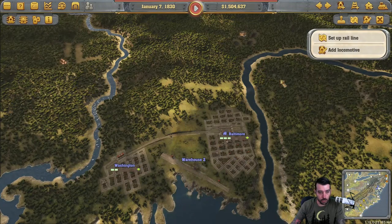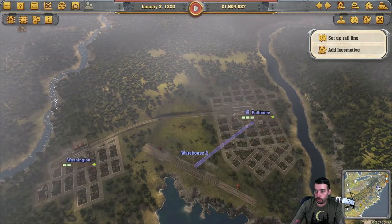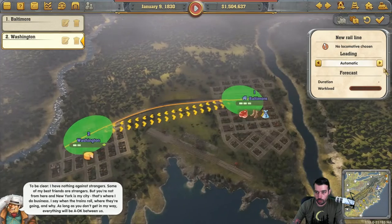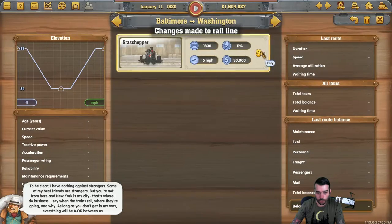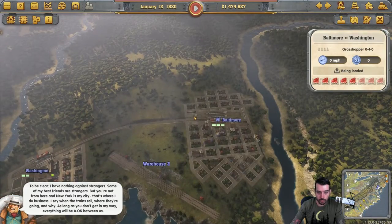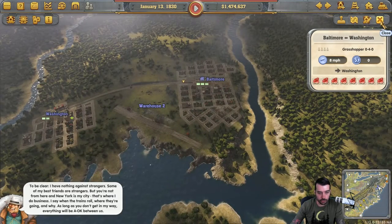I didn't do warehousing when beating this last time, but I think it's going to be a much easier way to do this scenario going forward. We're going to set up just going from Baltimore to Washington. We're not going to do passengers only or freight only — we'll leave it as automatic. We're going to add the locomotive that we have, which is a pretty horrible locomotive, and that will just go back and forth. There's no reason to add more than one right now.